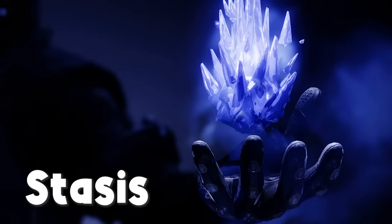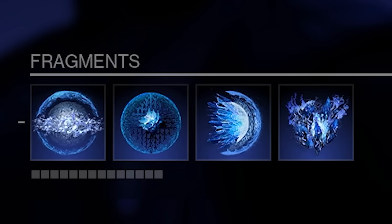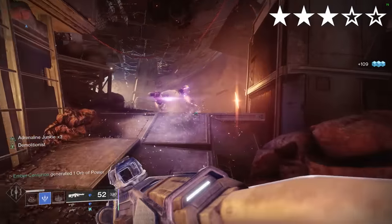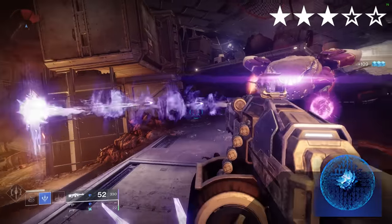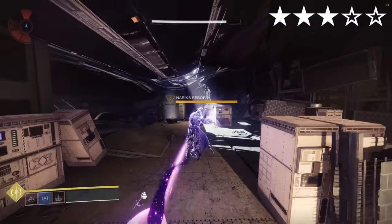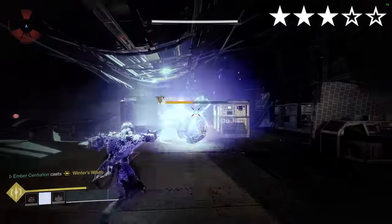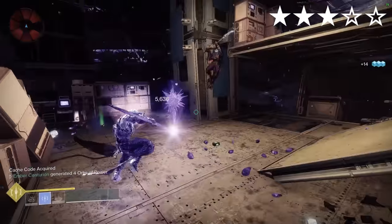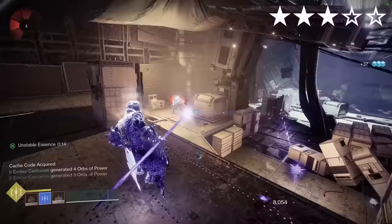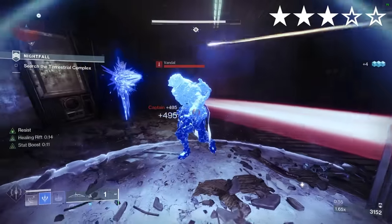Ballidorse Wrathweavers. Stasis, again. Aspects: Ice Flare Bolts, Bleak Watcher. Fragments: Torment, Bonds, Durance, Fissures. Your Bleak Watcher turrets can freeze enemies, which you can then shatter to gain lots of super energy thanks to Whisper of Bonds. With your super active, the shockwave shatter ability does substantially more damage than it otherwise would thanks to our gauntlets, making this a somewhat viable DPS option without complicated damage-swap strategies. Alternatively, you can use the Osmiomancy Gauntlet build normally and then switch to this when you have your super.